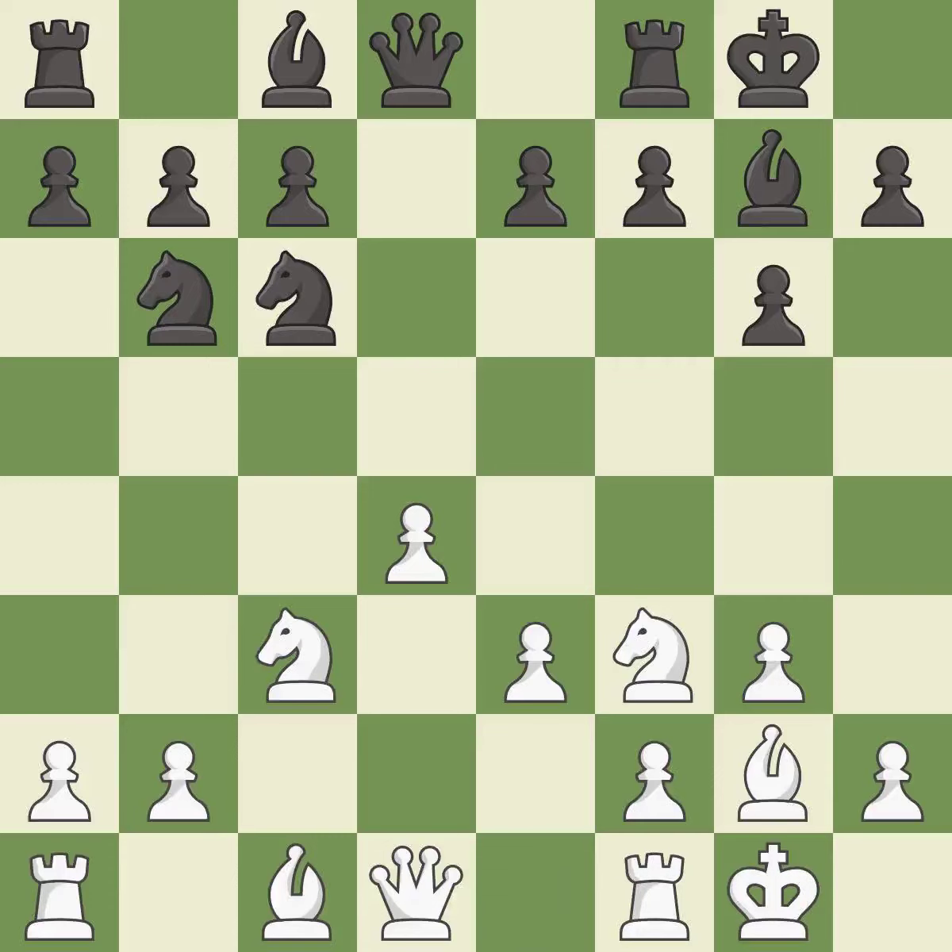Castling gets the king to a safer square out of the center of the board, while also developing a rook. Castling to the same side of the board as the opponent avoids some of the attacking associated with opposite-side castling.